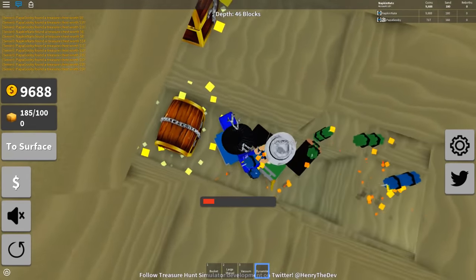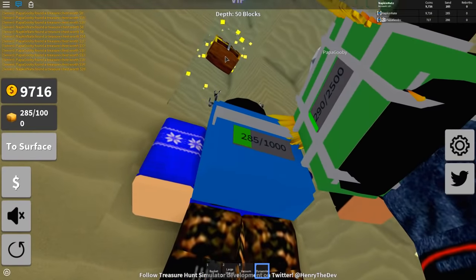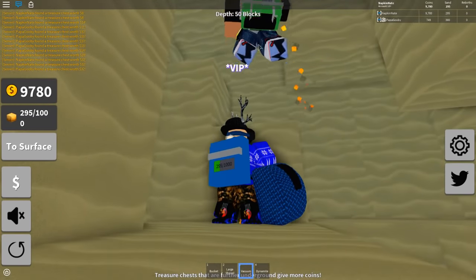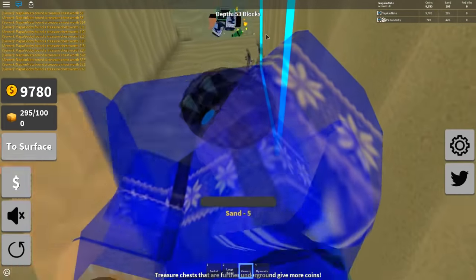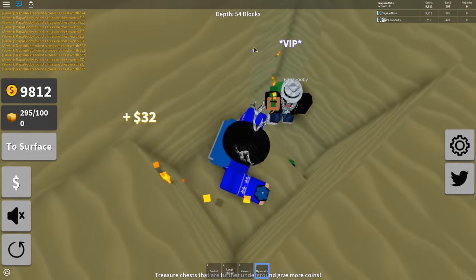It's like instantly going down - we're almost just free falling right now. One thing that's bad about the dynamite is that you can't just choose and target a specific treasure chest up there. Try to get it. I can literally just vacuum it up - I just vacuumed it up from this far.